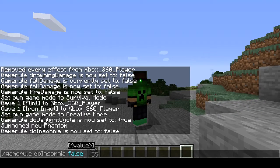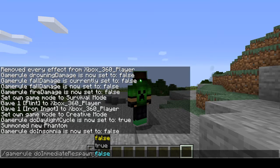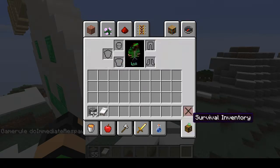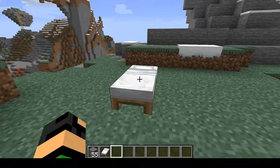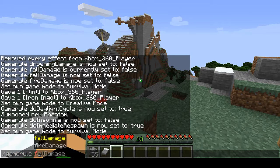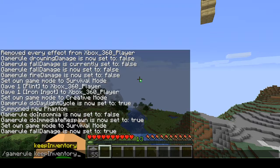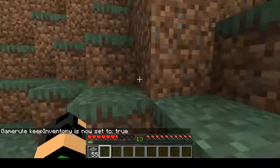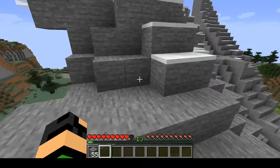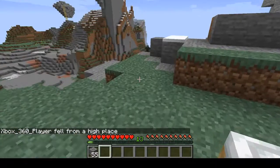Is there any more game rules added? There's 'do immediate respawn'. Now this might be a good time to talk about another feature from the Bedrock Edition, where you don't need to actually sleep in a bed to set your spawn — you can just right-click on the bed. Then your spawn will be set. It just immediately respawned.